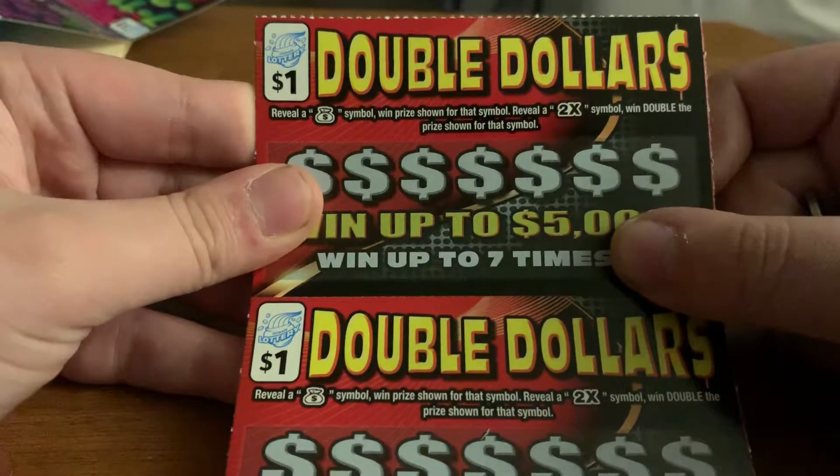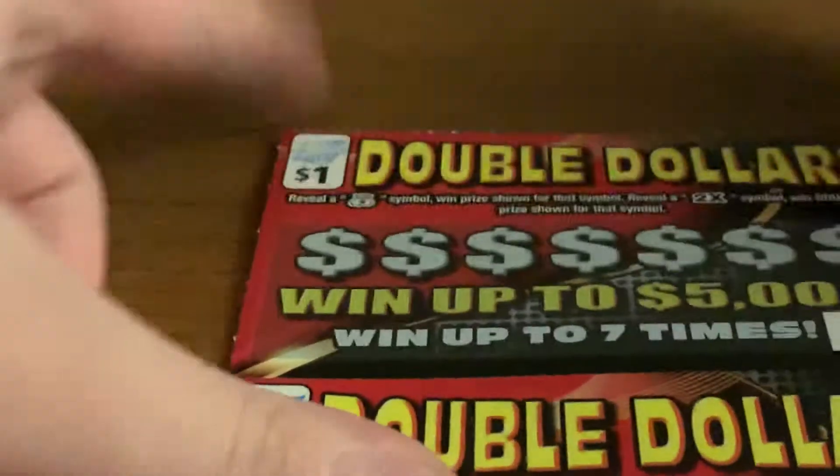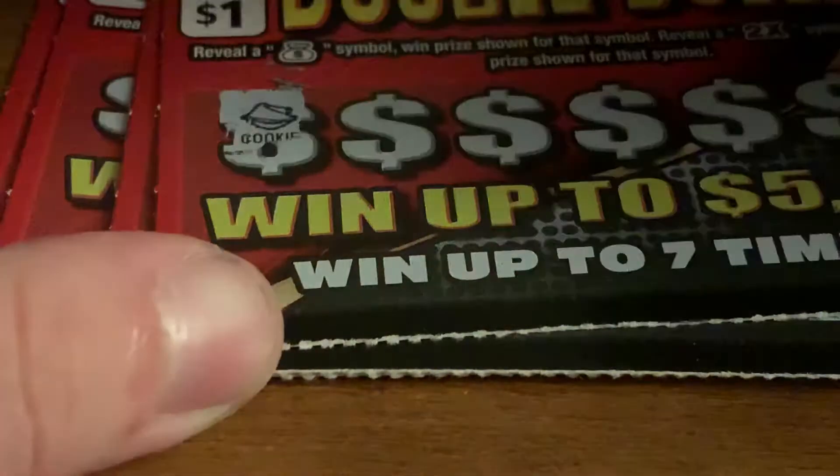For Double Dollars, if you get a money bag symbol you win the prize and two times. Let me zoom in a little bit and try to get it at a certain angle. So a money bag wins the prize — let's get this underway. Remember it's double if you get two X's.